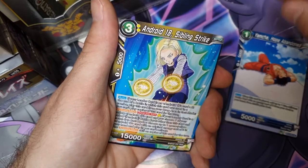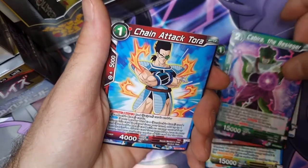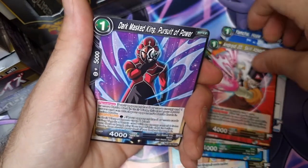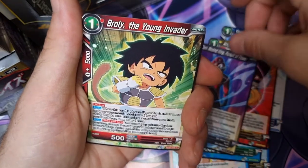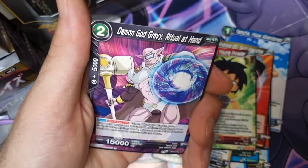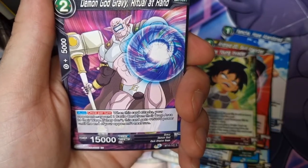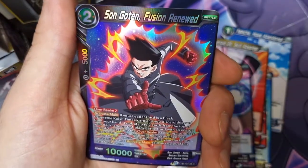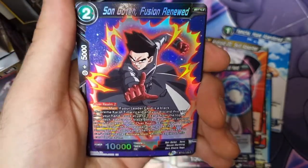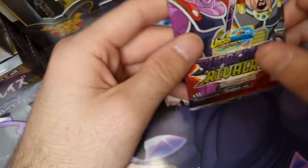Chilling - chilling like Krillin. Doubled up. Android 20 again. Demon God Gravy - Ritual at Hand. Gravy! Sun Gohan Fusion Renewed - common hollow, looks nice. And a Goku The Calamity. Let's see if we can pull a secret rare in this one.